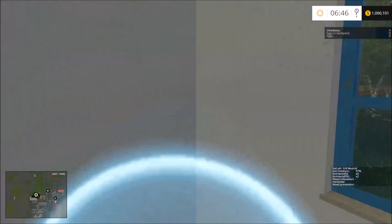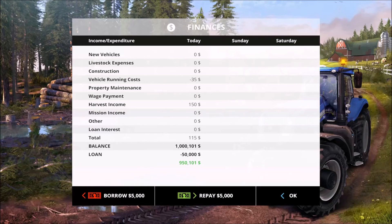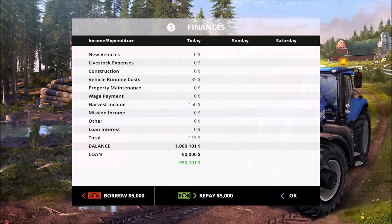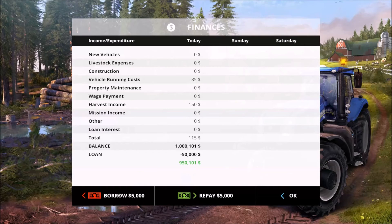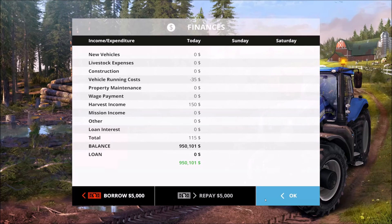We start out with a kind of interesting little thing here where you can hit R and bring up your finances. My insert button still works just fine - there's the insert button. So you can see I have a $50,000 loan from easy mode but I have a million dollars, so I'm just going to repay the loan. Loan repaid.